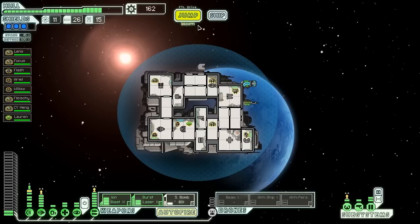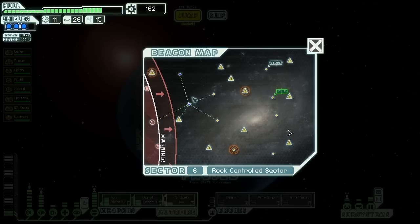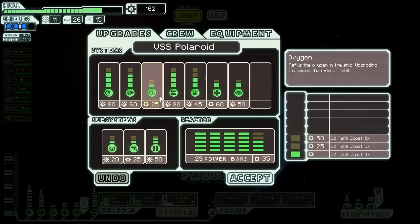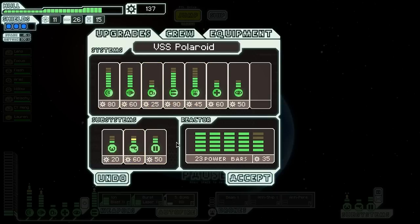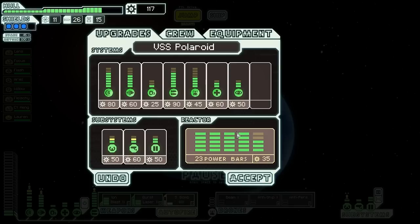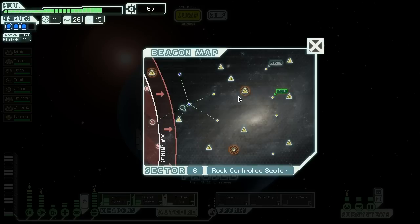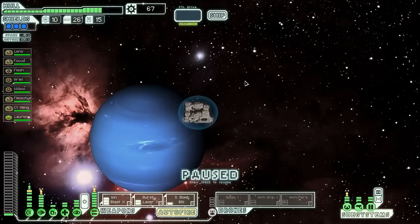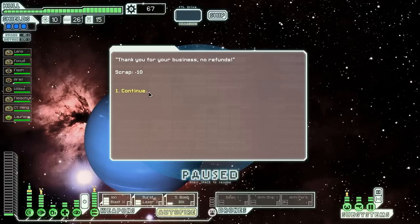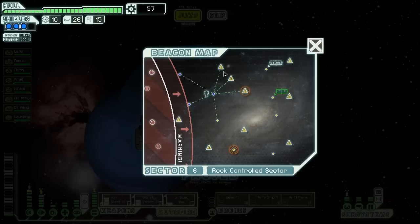There's a store nearby — we might hold our money in case they have a drone recovery arm. We'll upgrade radar so we can see what's going on, and upgrade piloting because I like having that. We'll also upgrade cloaking and add a power bar. Jumping over, we find a small station fitted with hundreds of repair drones. We receive an automated message saying they'll happily repair us regardless of who we are. Five repairs is exactly what we need to be full — let's take it for 10 scrap. Reasonable price.